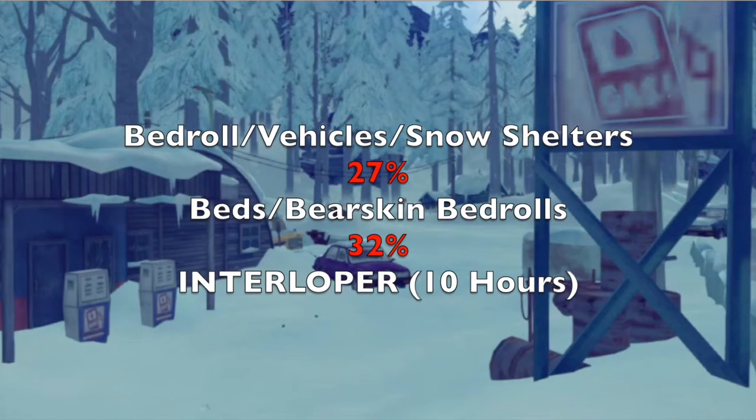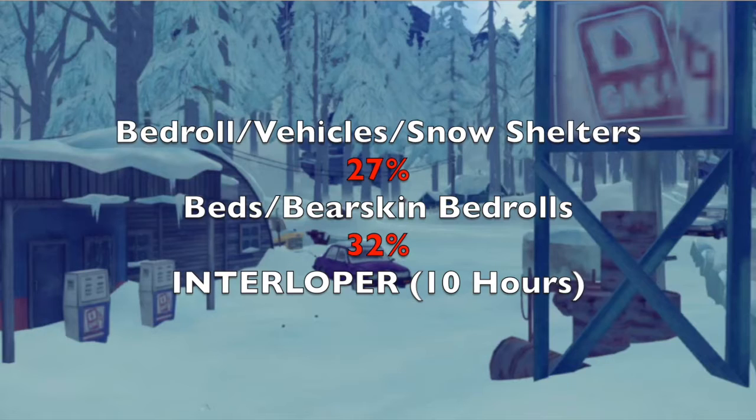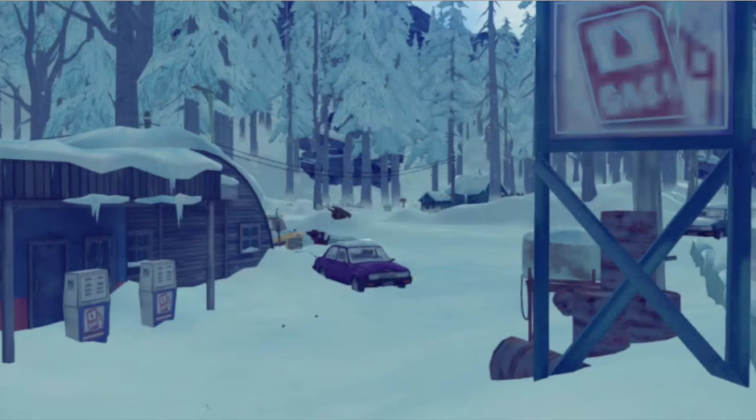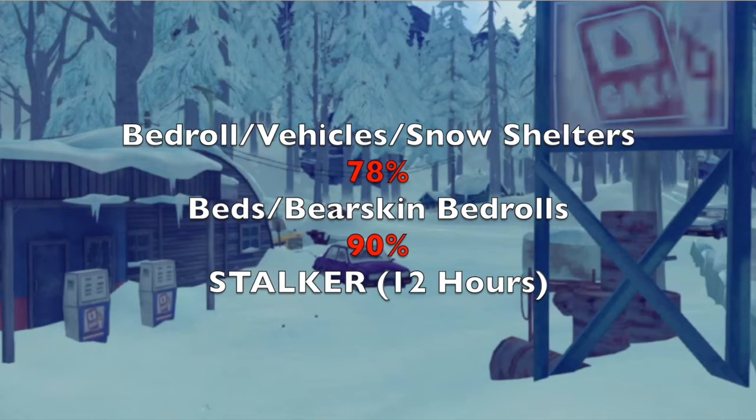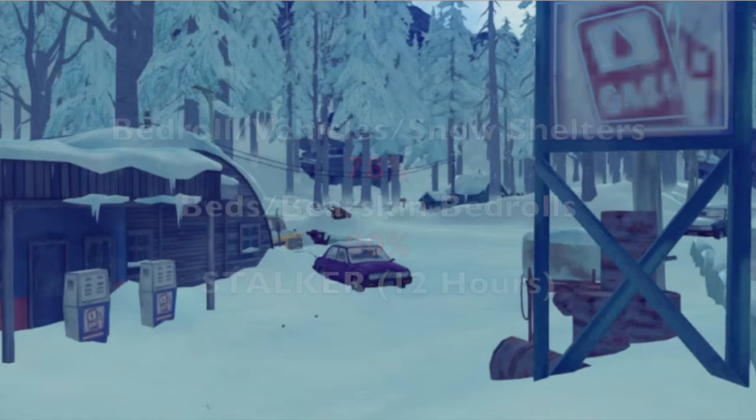In Interloper, it's 27% or 32% healing depending on whether you're sleeping in the first group or second group for only 10 hours. In Stalker or easier, you heal 78% or 90% respectively if you sleep the full 12 hours.